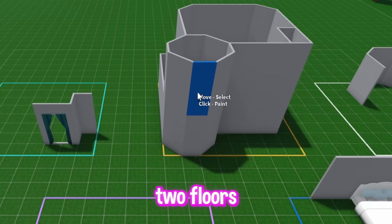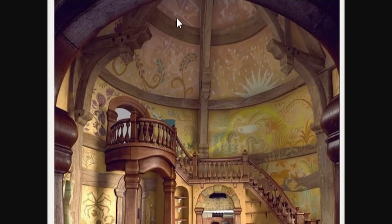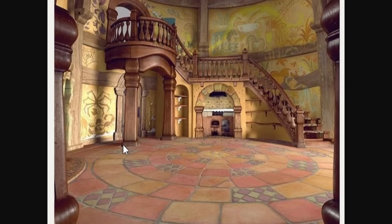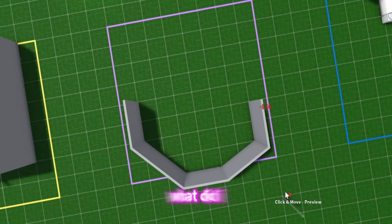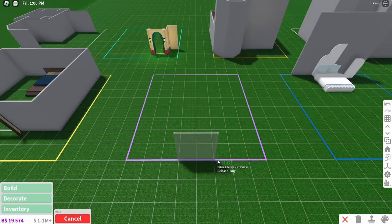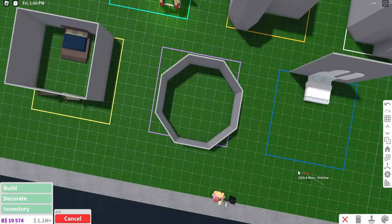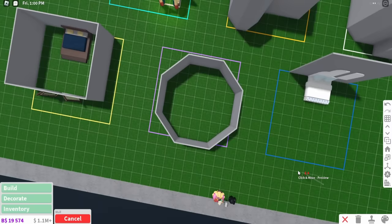So Rapunzel lives in a tower, but for the build battle I said people could only use maximum two floors, which means I can't build a tower. I was thinking of having a bedroom with a two-story hollowed-out area with the bedroom down here. Wait, why isn't this proportional? What did I do already? I already messed it up. Okay, attempt two. Perfect!